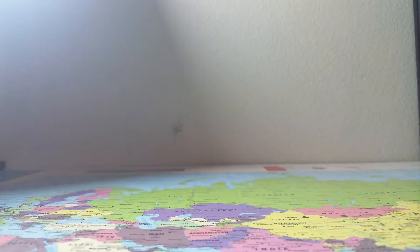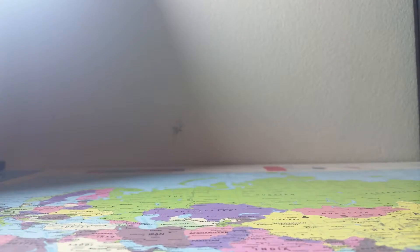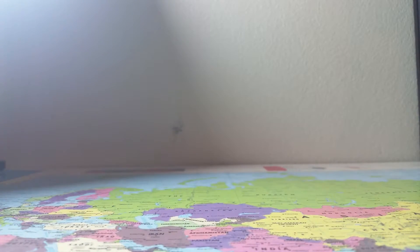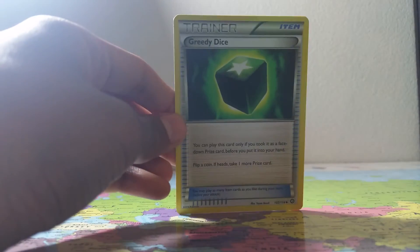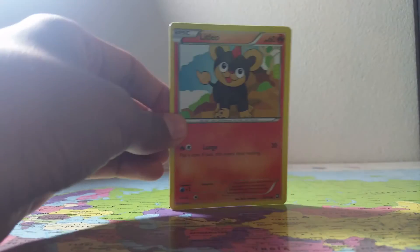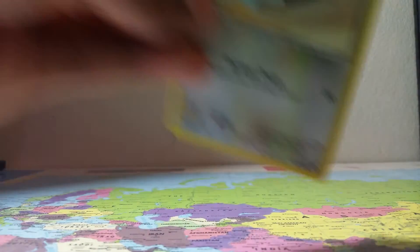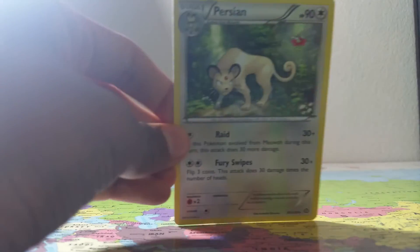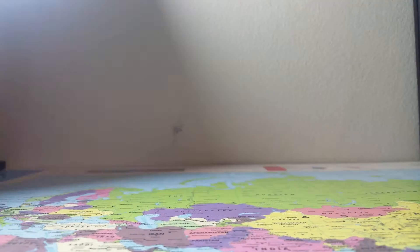A Joltik, a Foongus, a Fletchinder, a Mareep, a Drifloon, a Bleed Dice Trainer, a Mareep, a LitLeo, a Rufflet, and Persian.